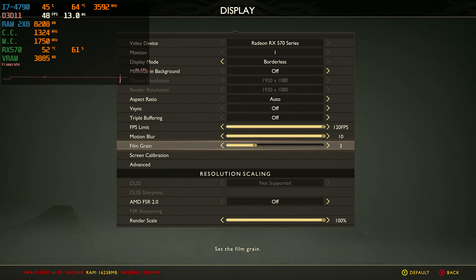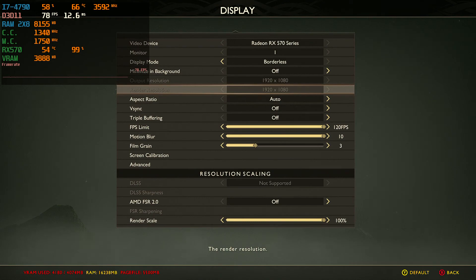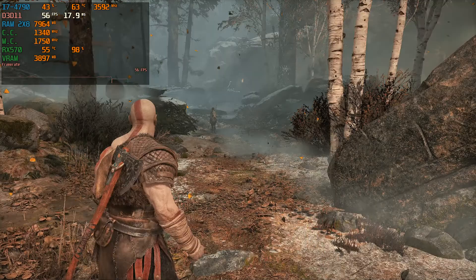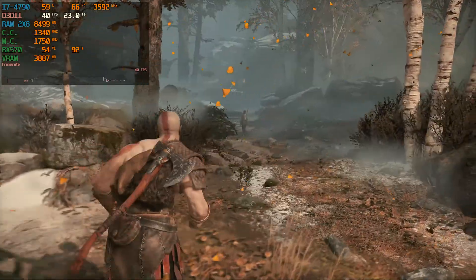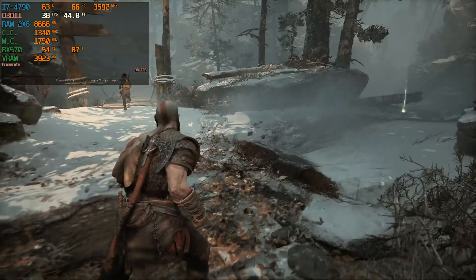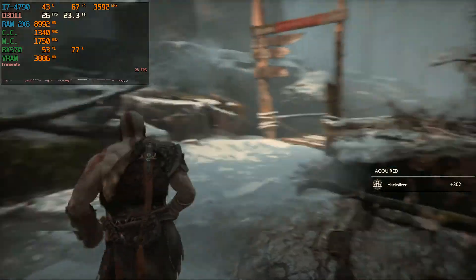Honestly, the last God of War I did for the RX 570 was a bit iffy because of a lot of different issues, so we're going to test it out today and see what happens. Right now I'm running at borderless, 1080p. Everything is at its maximum — we are running at the high preset. I haven't enabled FSR yet. I am getting in the 50s but it is dropping to around 36 FPS at certain points, dropped to 35, even 33. So the high preset obviously is not what I would recommend for this.